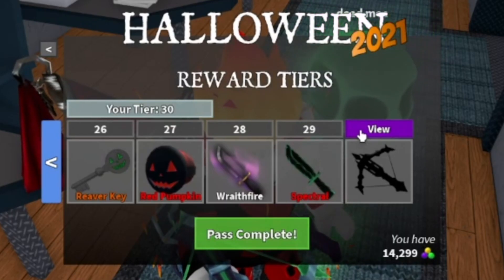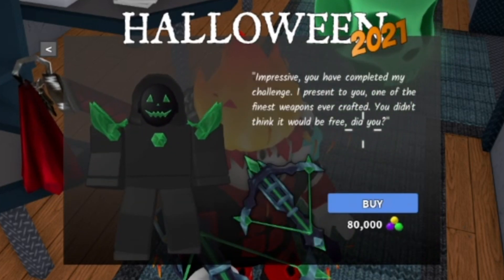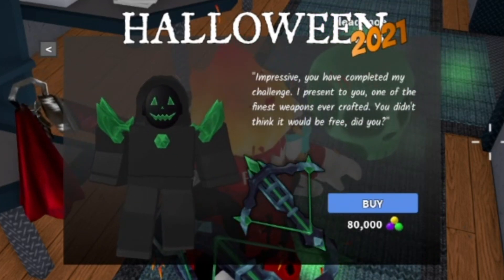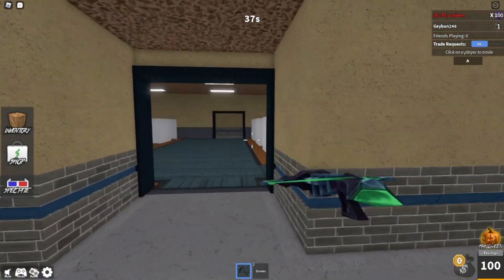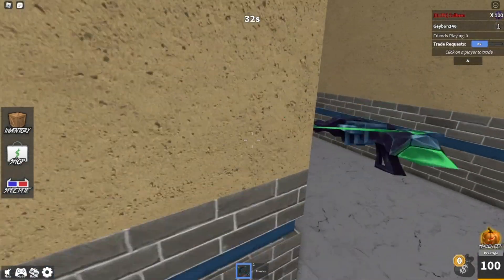If you're wondering how to get this, you have to complete the whole entire main event with 30 tiers, and then spend 80,000 candies. I'm not crazy enough to buy it myself, but thankfully I had enough value in my inventory to trade for this new Halloween Ancient Gun — not even a godly, can you believe it?